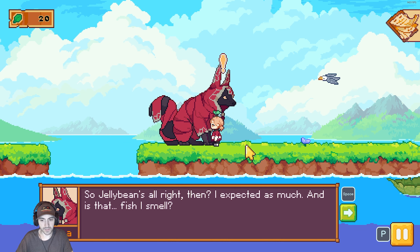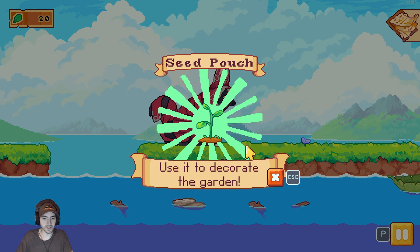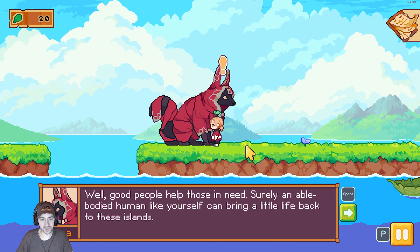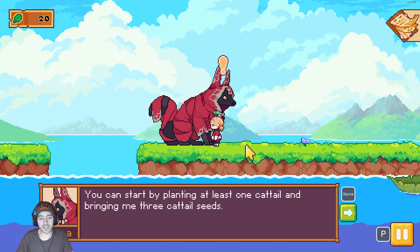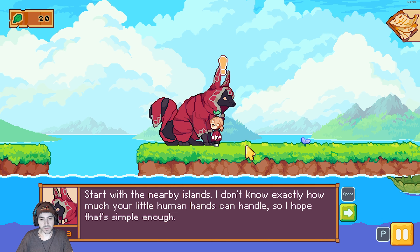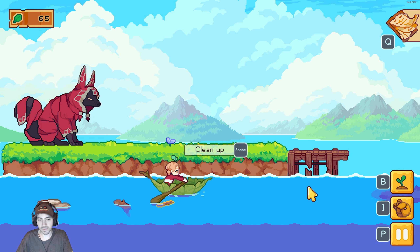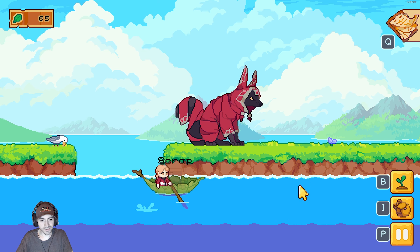I turned in the fish. Is that fish I smell? Good, I need to restore my energy. We're going to compare it to what it used to be - a bunch of garden up here. Now we get to plant, of course - you gotta do planting in a casual game like this. Magic seed pouch. People help those in need - surely an evil body human like yourself can bring a little luck back to these islands. We're planting at least one cattail, bringing three cats.